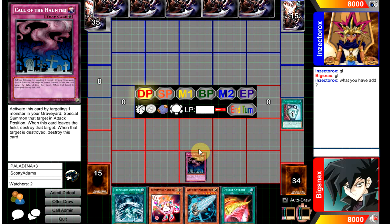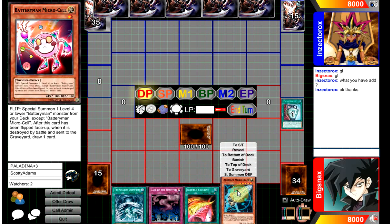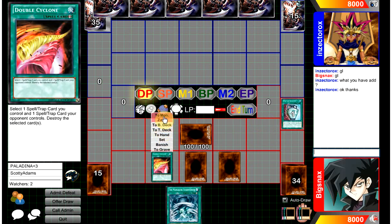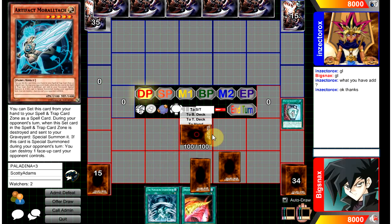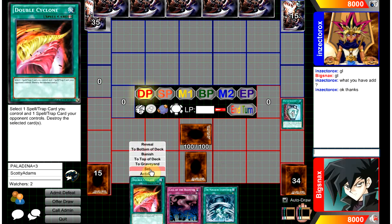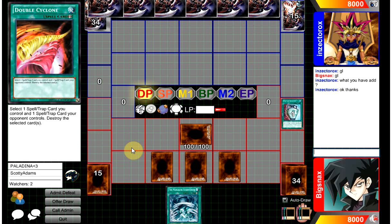We're going to take Call of the Haunted and set MicroCell, Muratech, and Double Cyclone. Oh shit! That was supposed to be set — we were not supposed to reveal that. He knows two of the cards in our five-card hand. That's no good, we'll just have to play through it. Hopefully I'm playing against Shaddolls — I always beat that deck. Hopefully we're not playing against Burning Abyss — I always lose to that deck. Worst matchup for Battery Man.